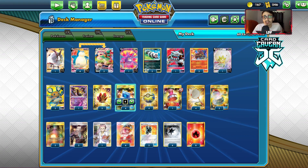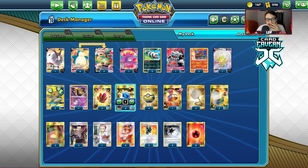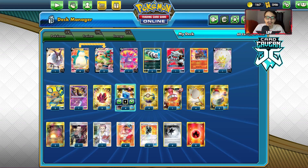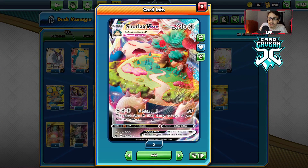Today we're going to be taking a look at a Snorlax VMAX Powerful Energy Welder deck. I haven't looked at Snorlax Welder before, but now we're going to be doing it and we are going to be playing it with Powerful Energy, which does let Snorlax do more damage. Snorlax capped at 210 damage, so with Powerful Energy you do 230, which just so happens to one-shot Zacian Vs, which is pretty cool.